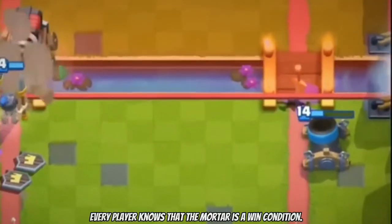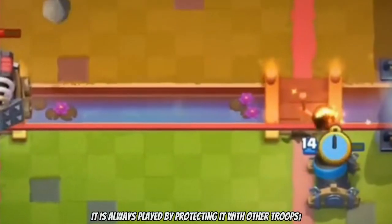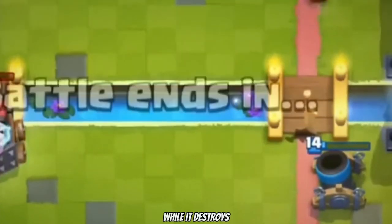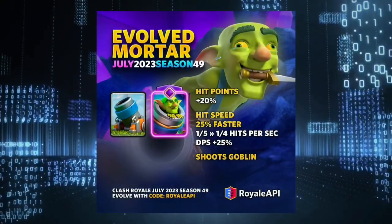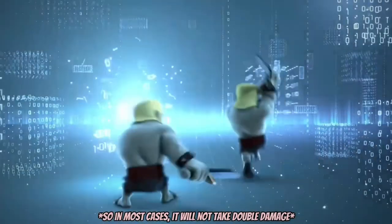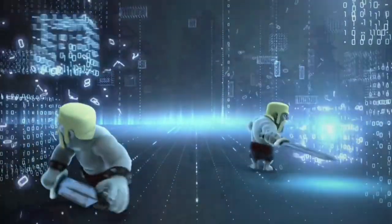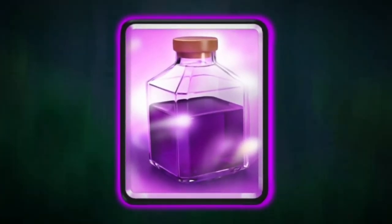So what does this have to do with the Mortar? Every player knows that the Mortar is a win condition. It is always played by protecting it with other troops while it destroys the Princess Towers with pile-up damage. That's what makes it so good in this game mode. In the Dark Elixir circles, the Mortar will be protected, so in most cases it will not take double damage. And it is a lot stronger because of the super rage, making any opponent want to uninstall the game instantly.